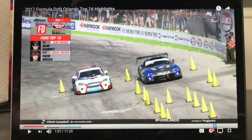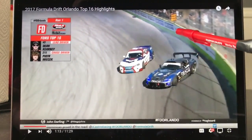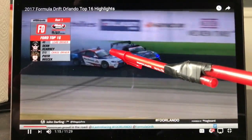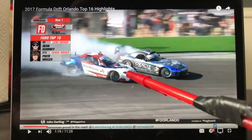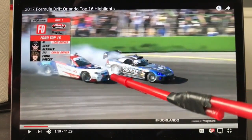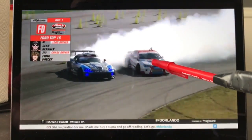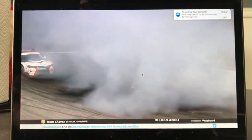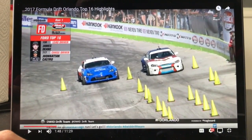Next battle is Dean Kearney and Peter Wysik. Dean does a flick entry, very late but gets it in before the last cone. Peter's car is pretty gripped up — wobbling left and right trying to stay on his door. Coming off outer zone one, Peter drives straight as Dean hits the clip, which is a huge deduction on Peter. Peter's car is just way too gripped up, bobbling all over, and then spins at the last second. It looks like Peter is at fault for that, and they're allowing Dean to fix his car — so we'll have to come back to this battle later.